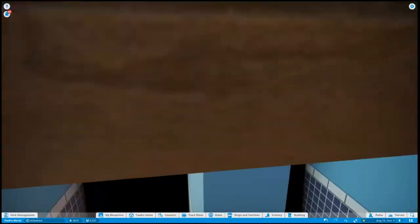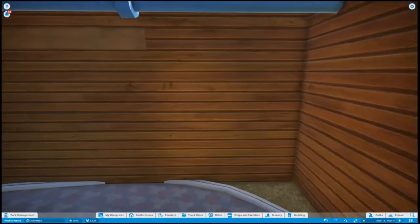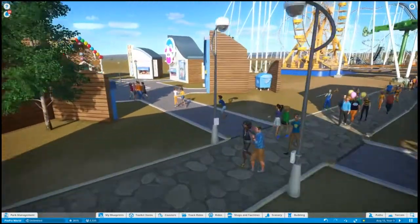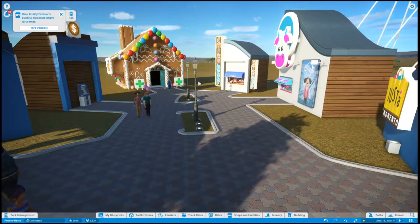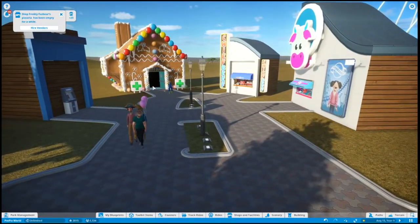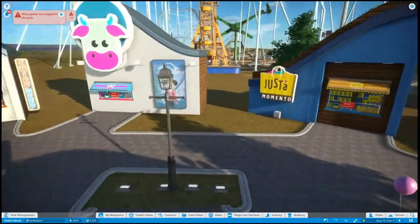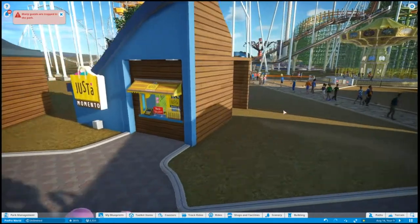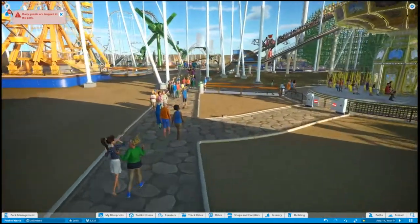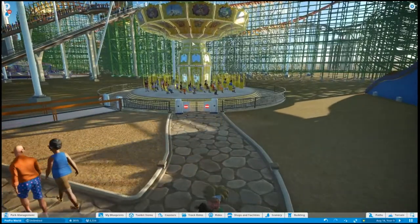When you go into the bathroom there's literally nothing there. You have your ATM, first aid, food, drinks, ice cream, and the gift stop — I'll call it a gift stop because that's what my mind decided to call it. This is the Roman Swings.